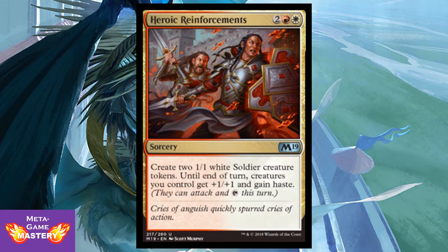Heroic Reinforcements is 4 CMC — 2 colorless, red, white — for a sorcery. Create 2 1/1 white soldier creature tokens; until end of turn, creatures you control get +1/+1 and gain haste. It's an Anthem and Raise the Alarm stapled together — a decent card, fine for limited. I also like how they're basically previewing the guilds before the Ravnica block starts. It's very flavorful and it's great game design foreshadowing what mechanics are about to come.